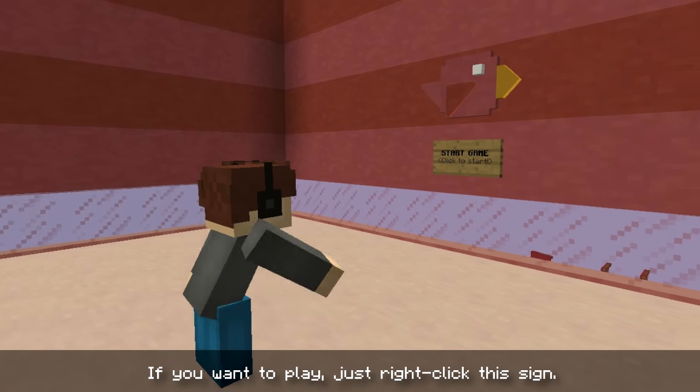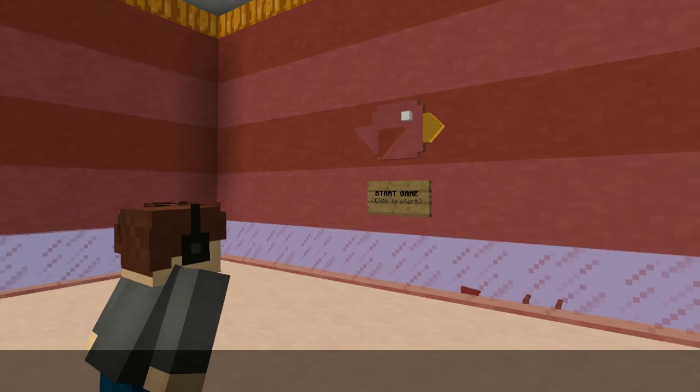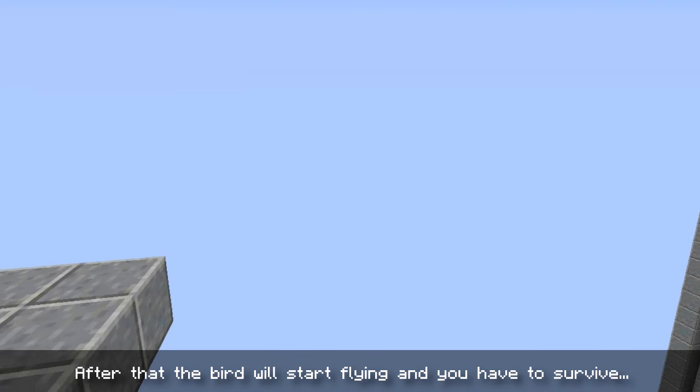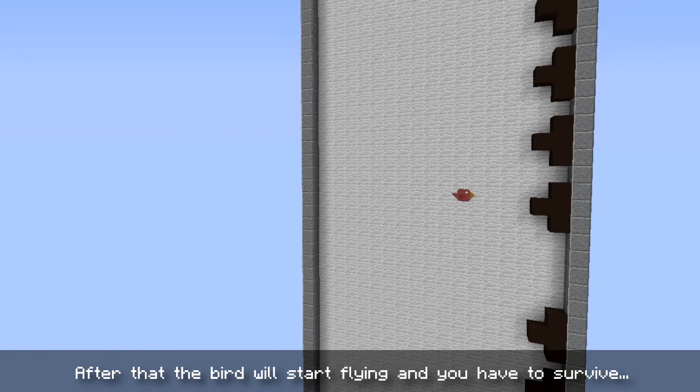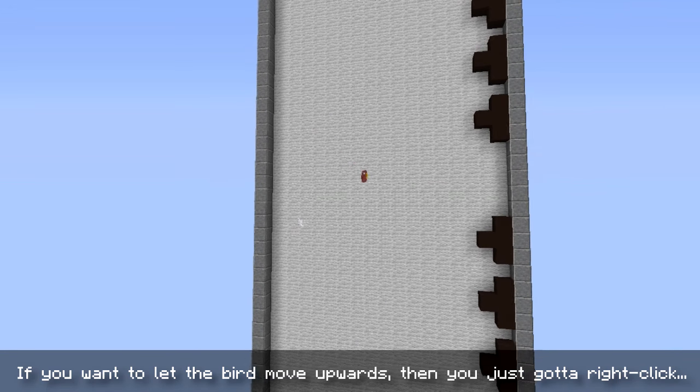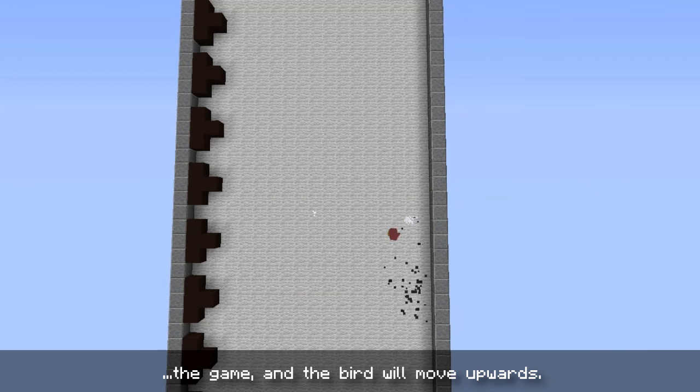If you want to play, just right-click this sign. After you've done that, the game will start in 5 seconds. After that, the bird will start flying and you have to survive as long as you can. If you want to let the bird move upwards, just right-click and the bird will move upwards.